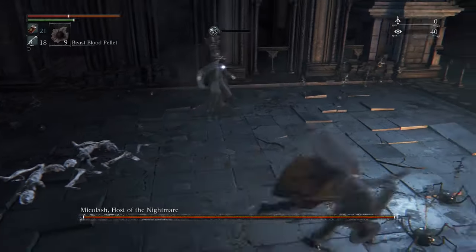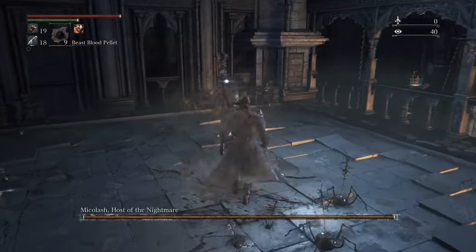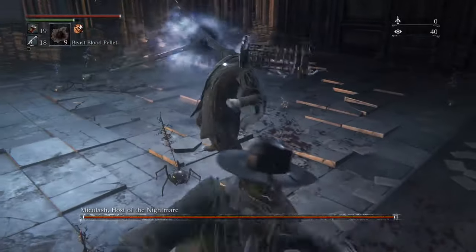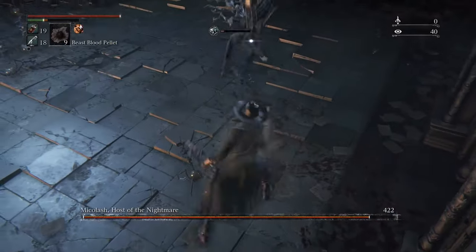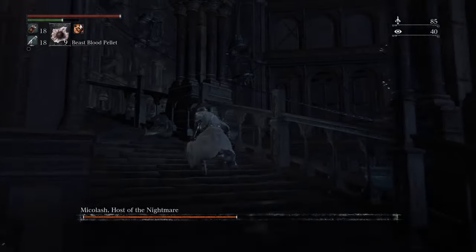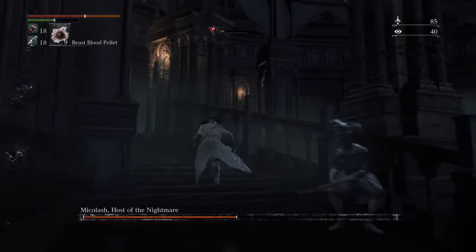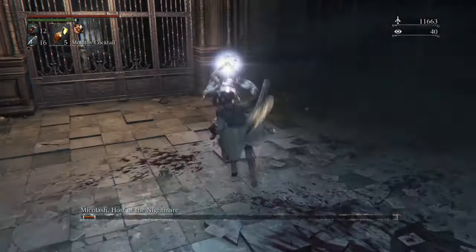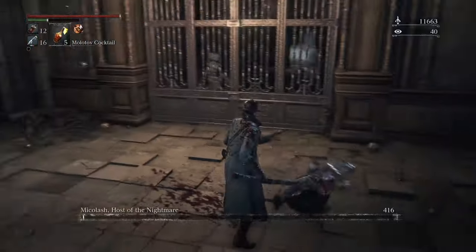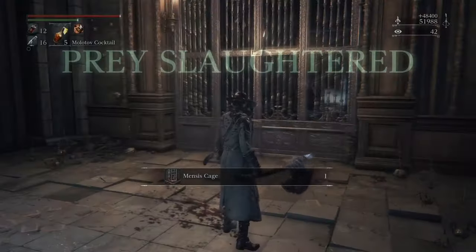This is Mikolash, host of the Nightmare. This guy is a fun boss — he's kind of puzzle oriented. You're going to chase him through a bunch of hallways until he ends up in a little room where you can pound on him. Once you pound on him enough, he's going to run away again. Basically just chase him down through the environment. Once you kill him, you can show off your style again.